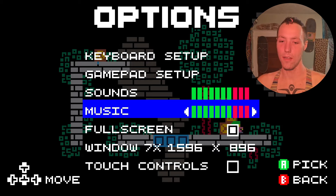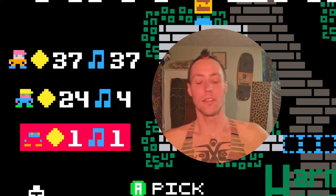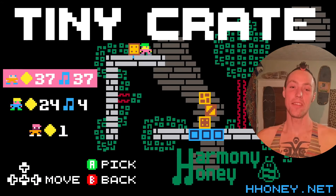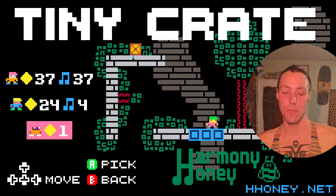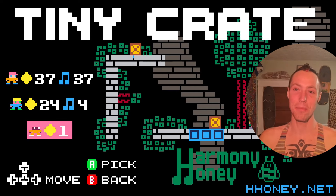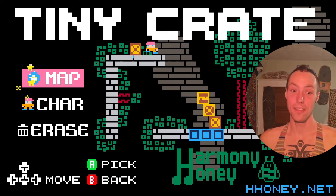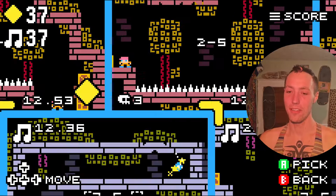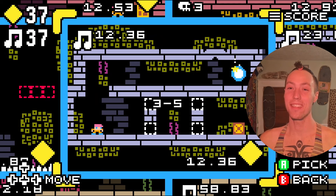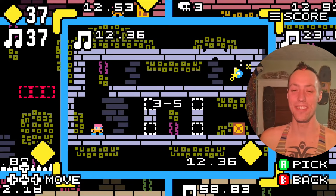Going through the options menu is pretty similar, although the rebindable controls are right there. Looking at the save slots, three save slots will be shown on this menu. If you don't have any notes they won't be displayed yet — it's kind of a secret. Showing 37 gems and 37 notes, this is a maxed out slot. There are 36 gems in the whole game; the final one is a secret including the final notes, so I'll let you find that out.